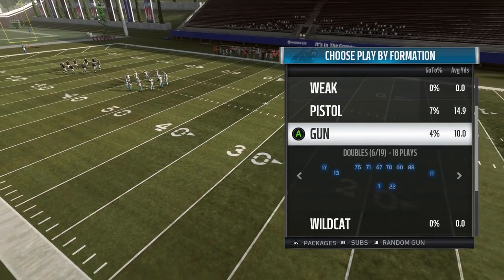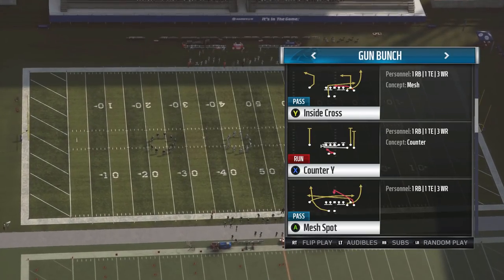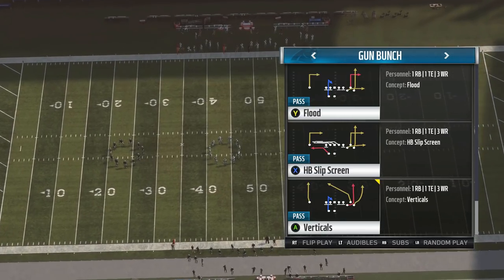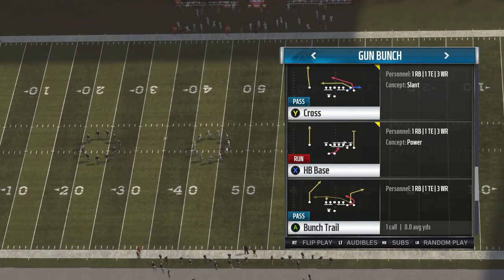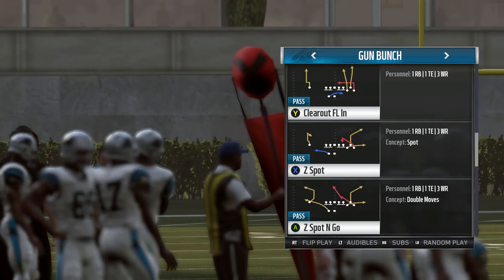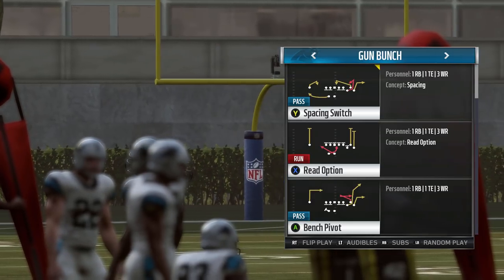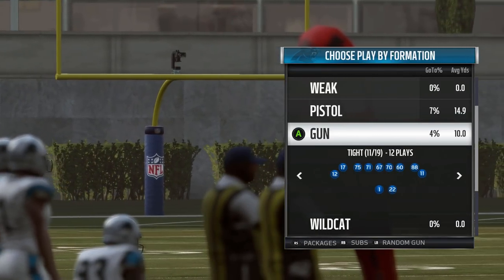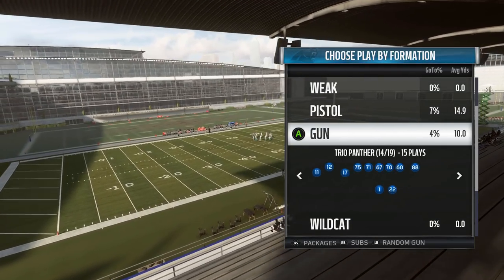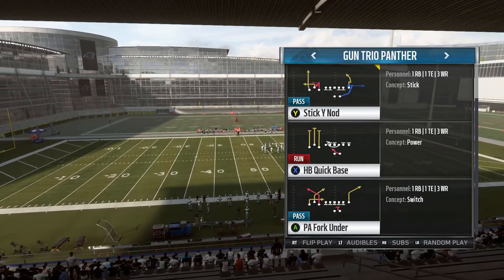Doubles is always pretty solid. The stack formations are all right. You have gun bunch, which isn't as good as it was last year, but it's still pretty good. I still see a decent amount of people running this. Bunch trail is still a great play, halfback base is still a good run. Z spot and go is fine for like a flood concept. Mesh spot's a pretty good play. So you have solid options out of there. Bunch open offset, gun tight, which is always a nice formation, a double stack, some spread, and then trio panther.